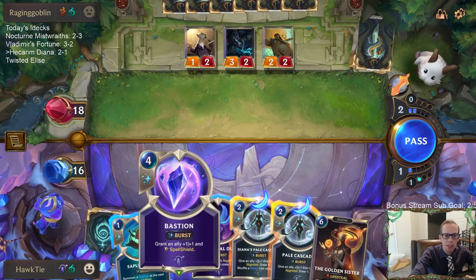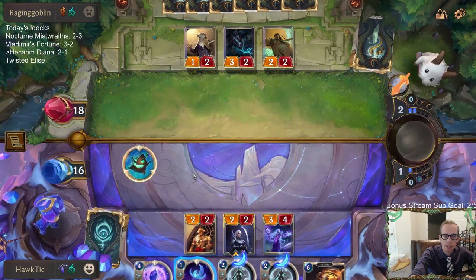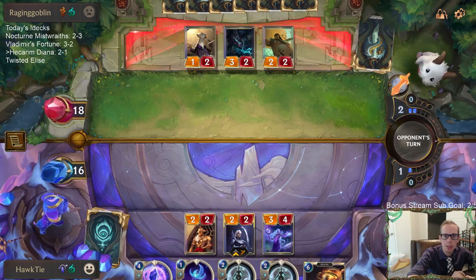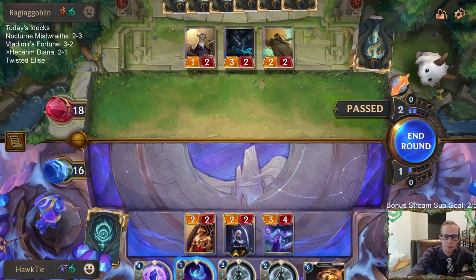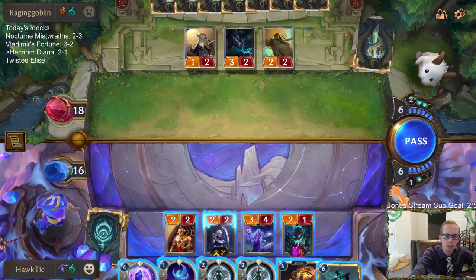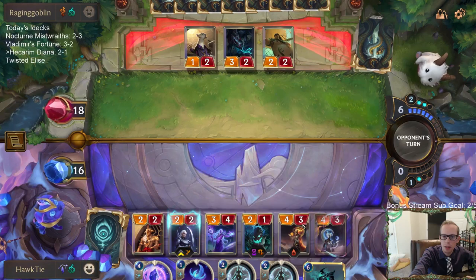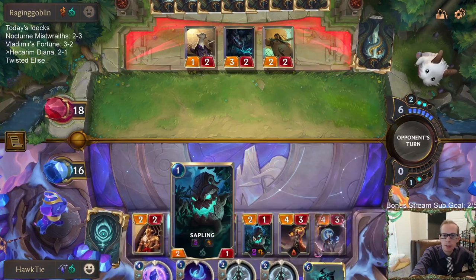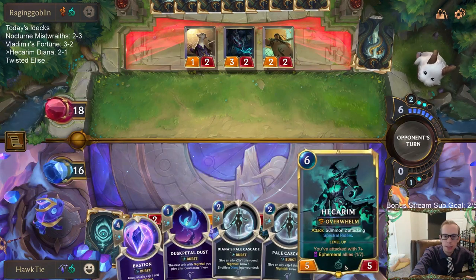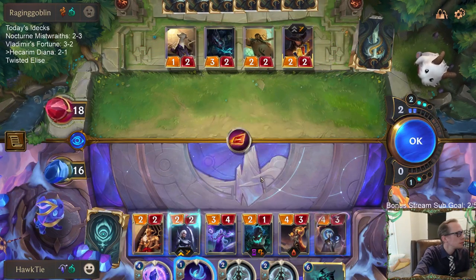I want to play Sapling Toss, but if I play it I can't have Golden Sister with Pale Cascade next turn. Maybe I just don't play Golden Sister next turn — I'll keep the Pale Cascades. Now we have Hecarim. I'm playing Golden Sister. We'll have Hecarim after, because I have the Sapling to bring back the Shark, and then Hecarim next turn with Pale Cascades to protect him.